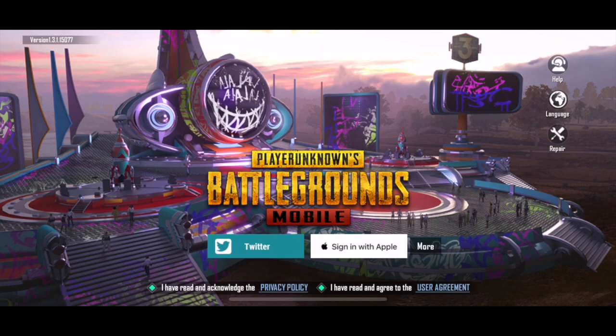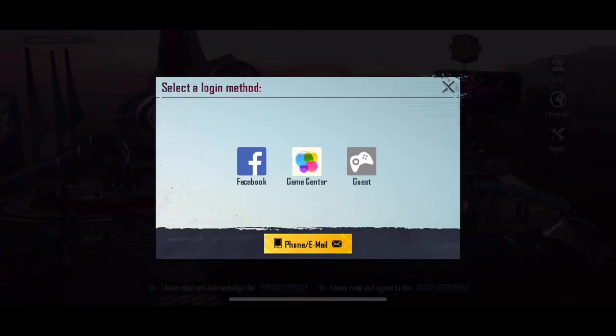So you can see on this page that we have various options for logging in to the game. We have Twitter, we have an option to sign in with our Apple ID as well. And then when we click on more, we get three more options, which is Facebook, Game Center, and a guest account, where you don't actually have to link your account to any social media. You also have the option to log in via phone or email.